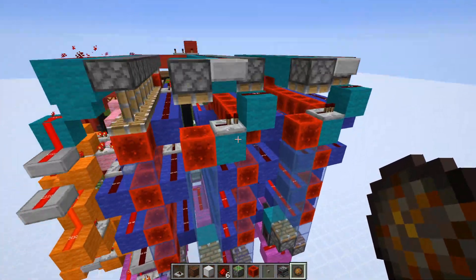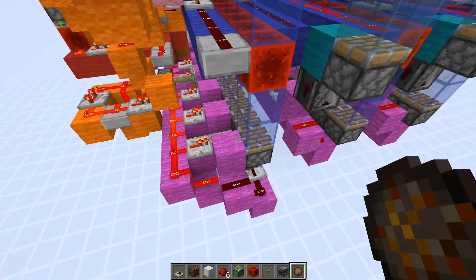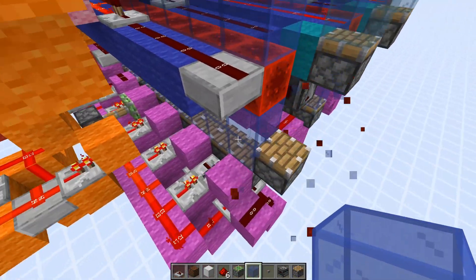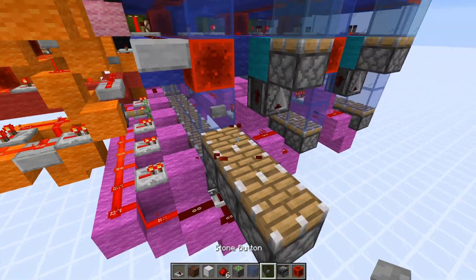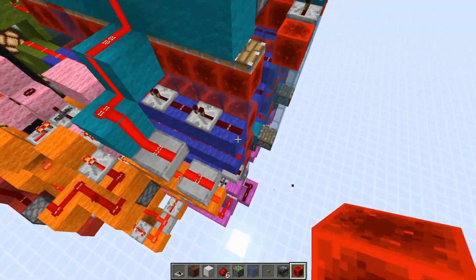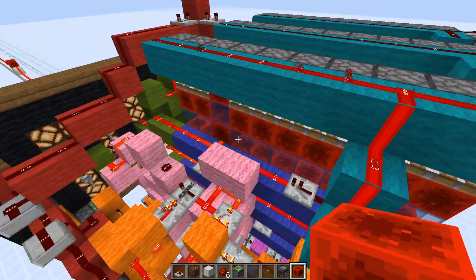This seven-segment display is actually a modified version of Koala Steamed's design — I'll link his YouTube video in the description. His version uses an instant BUD: it places a piston one block closer to the redstone block, and when you update it, it pushes instantly and updates all the pistons next to it. That wasn't very lag-efficient because it was shifting all these blocks each time it needed to change a digit, so I've modified it slightly to be more lag-conscious.